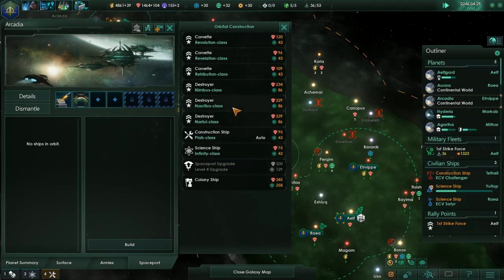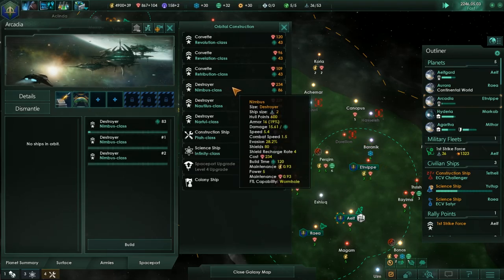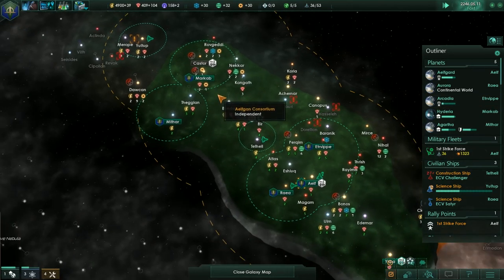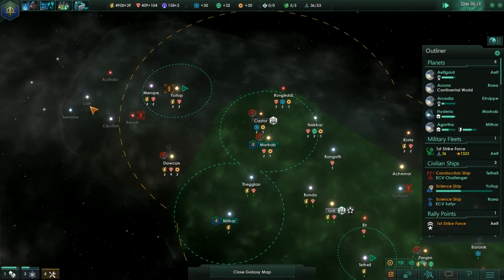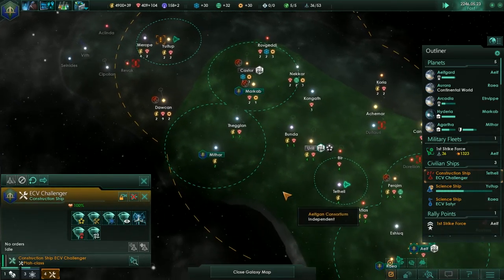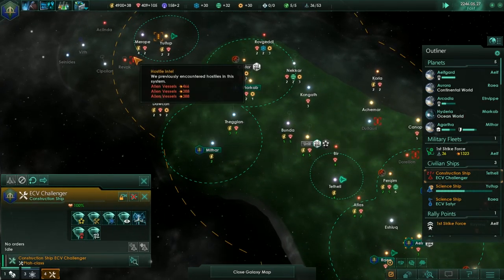So we want three Nimbuses and two Nautilai — Nimbai and Nautilai. Once those are finished, we'll take out these crystals. I don't think they were moving, so that'll be fine.